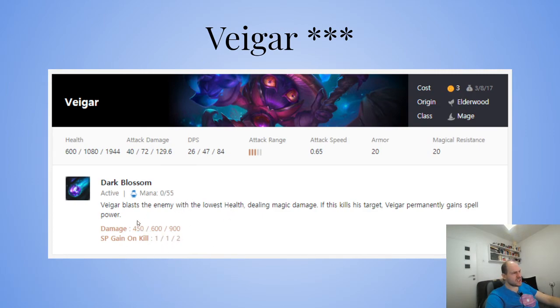He's relatively balanced now. Even at three-star, 600 to 900 damage is not a great increase compared to Kennen, Akali, or Katarina. He also got a mana nerf and a small attack speed buff. He's good in the Elderwood comp — he can be the carry for Elderwood. If you find a chosen Veigar and can three-star him, he's really powerful.